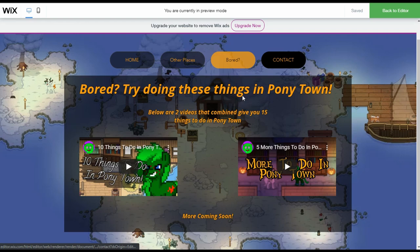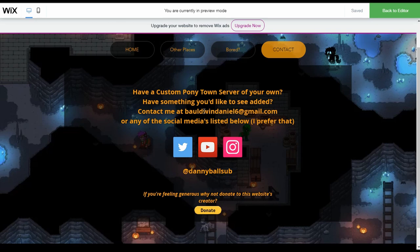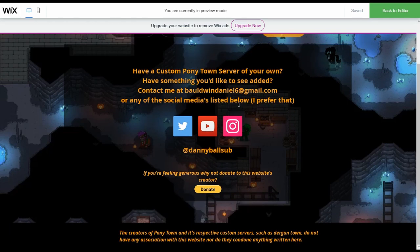There's also a Contact tab — if you have a Ponytown custom server or something you'd like to see added, you can contact me at my email or any of the social media listed below. I do prefer being contacted via social media because I check those a lot. I don't really check my email too much. Twitter, YouTube, and Instagram are the best places to reach me. And if you're feeling generous, you can donate to me, the website's creator, by hitting the donate tab.